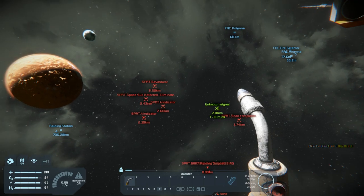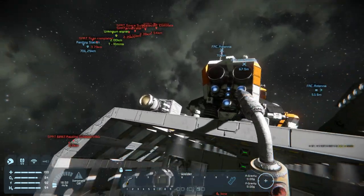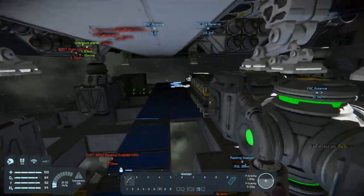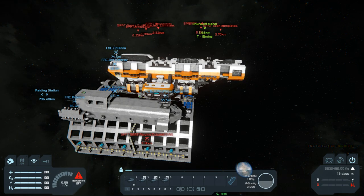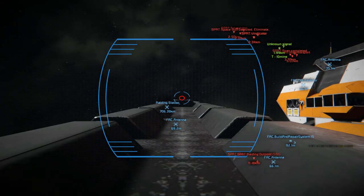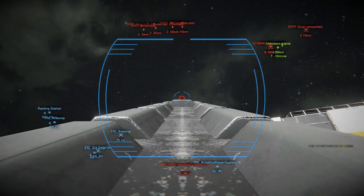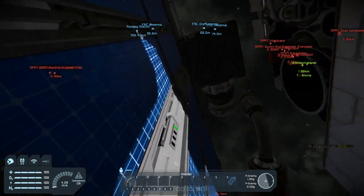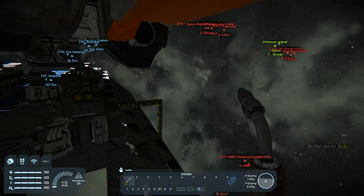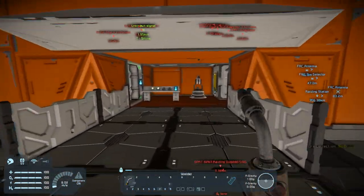Spacesuit detected — eliminate. Yeah, they are definitely headed towards me. Let's get on a turret real quick, because I want to get a view of that. This one doesn't have the up and down range. Going up here isn't bad either, because if we need to jump, this is our only jump capable ship right now.